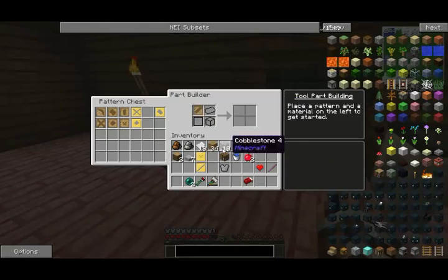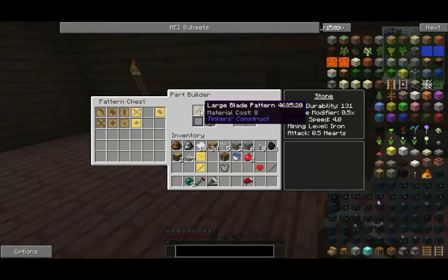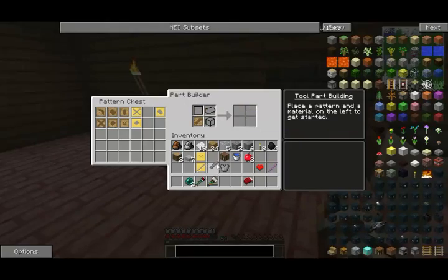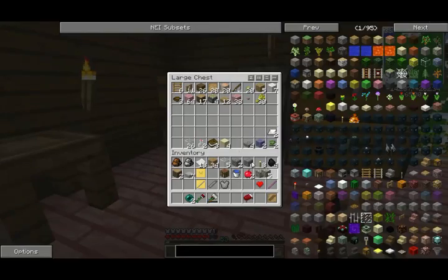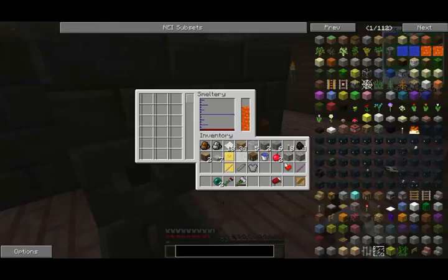Right here. We put this there — one, two, four, five, six, seven, eight. How many does it need? It needs eight. There you go. We get that, and then we get gold — so it's just two pieces. Then we put that in the smeltery.